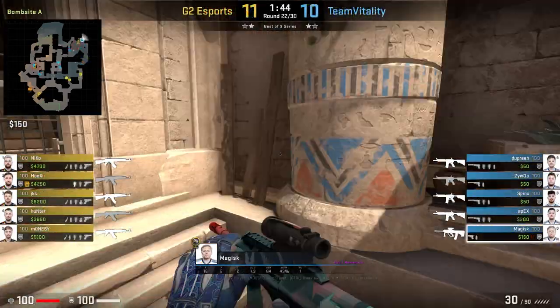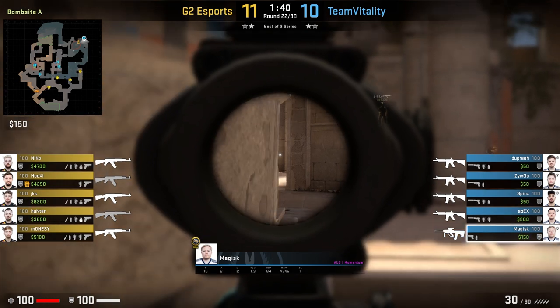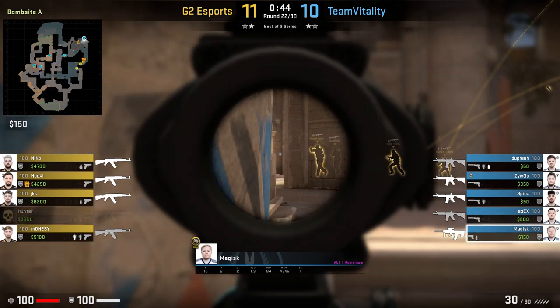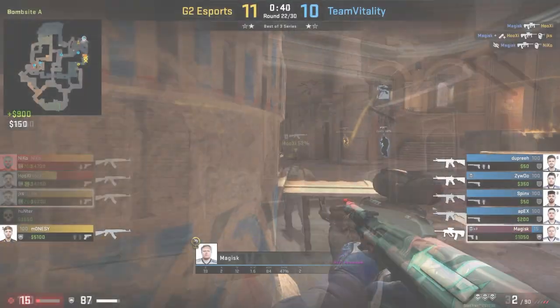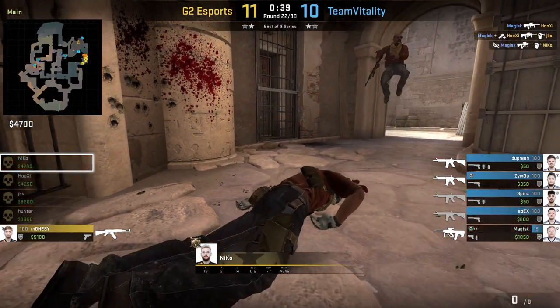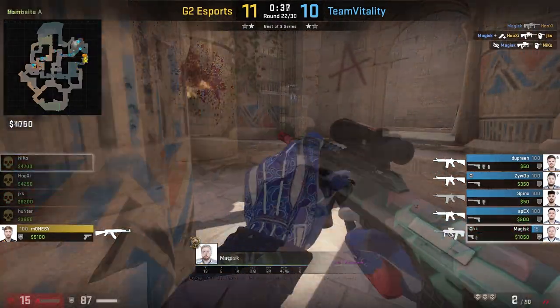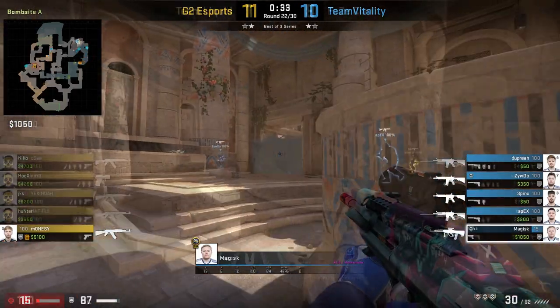The final thing I'll leave you with is this position from Magisk — a really sick off-angle that works especially well with the AUG. This position nets Magisk a 3k, and when we switch over to G2's perspective you can see just how difficult this off-angle is to clear, with the entirety of G2 not really standing a chance. You wouldn't want to use this every single round as they could start to predict it, but it would definitely be really strong to pull out a couple of times a half.